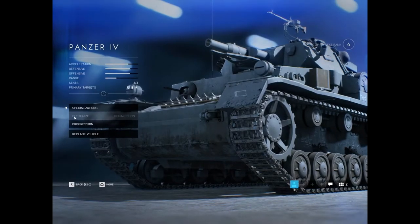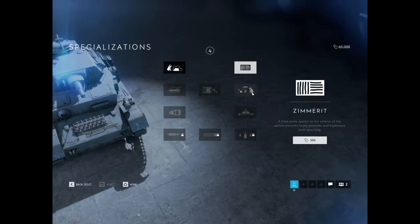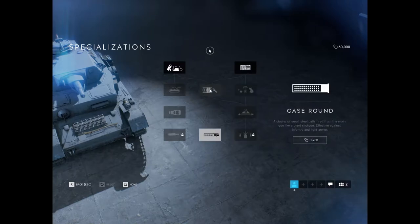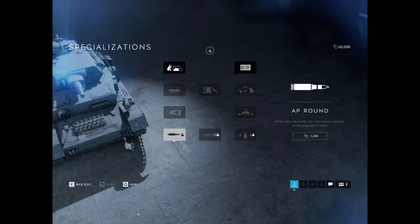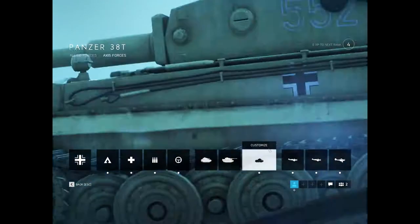Next we have the Panzer IV — my favorite. It's a medium tank. Smoke Launcher, Zimmerit — which I suggest. Flare Gun, Improved Transverse Rotation, an S Mine. A Case Round, which is basically a Tungsten Shotgun — you shoot out a bunch of tiny balls. And then we have a Track Skirt and an upgrade to the cannon as well.